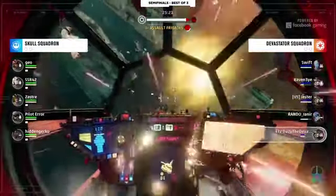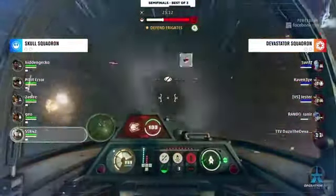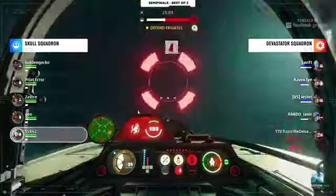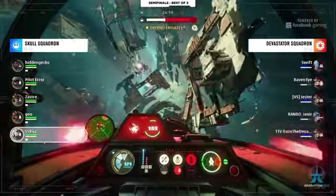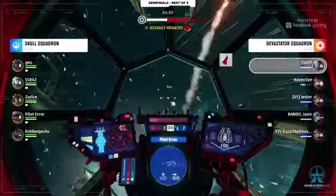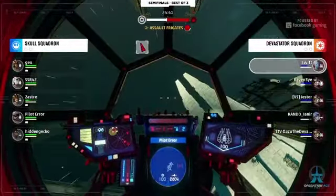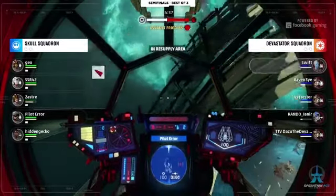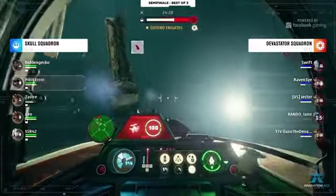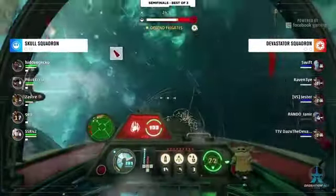The attack is still on. One does fall — on board with Dazu looking to zone out, he does the effective work but ends up getting shut down. Swift is being targeted now. The defenders have been used to good effect on offense — this three-defender lineup has done that so far, especially if they can get this secondary frigate. Raven Eye has been keeping himself alive a bit longer too, and that really helps these defenders get out of sticky situations.